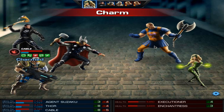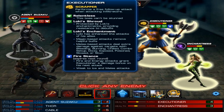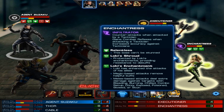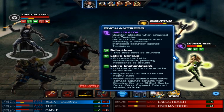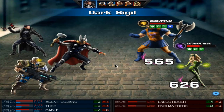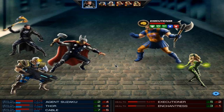Give me a thumbs up if you guys remember when Cable's psychic attacks were weak as hell — anyone remember that? What's Loki's Enchantment? It enhances the attacks of his allies: magic-based attacks remove helpful buffs, and melee-based attacks deal extra damage. Y'all suck. Burn. Dark Void. Weak Point. You suck.